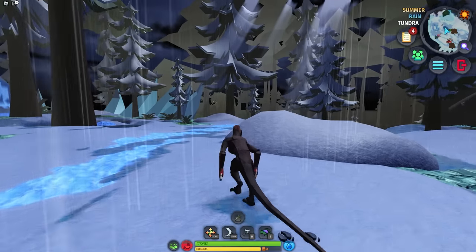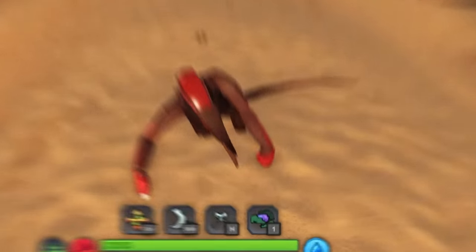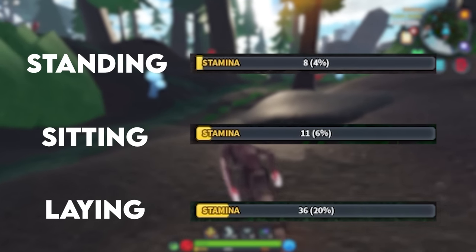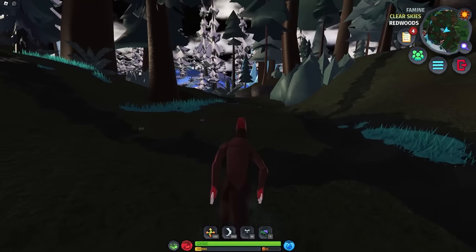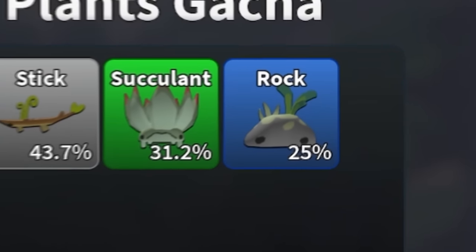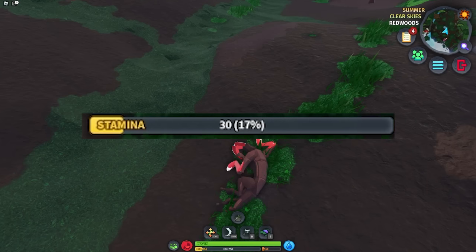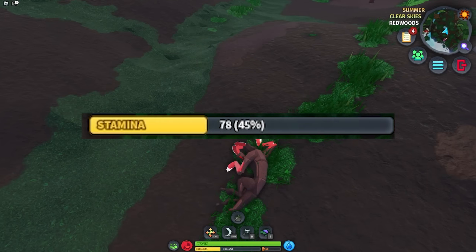Number 8. If you ever find yourself traveling a long distance, sitting or laying down increases your stamina regen considerably. Here's a comparison between doing nothing, sitting, and laying. So if you need to, take a power nap to get your stamina back faster. If you're really demanding good stamina, you could try to score a rock plushie off of this gatra — it gives 50% stamina regen, and combined with laying, your stamina comes back fast.